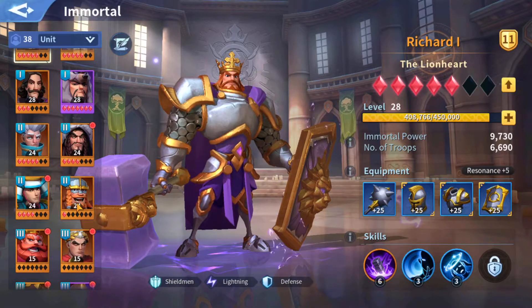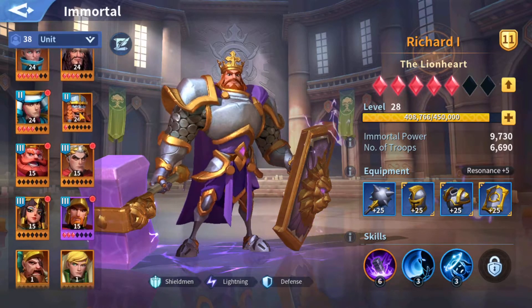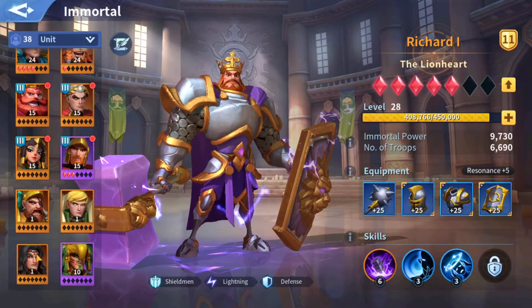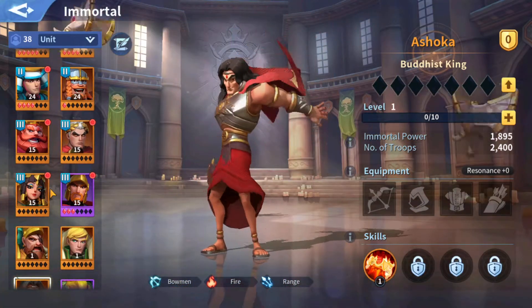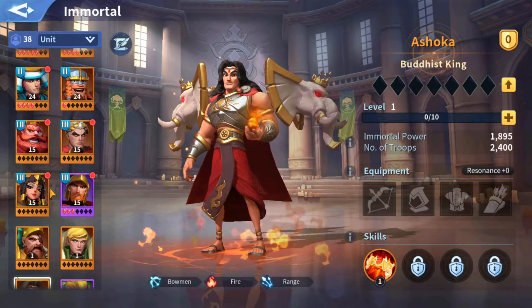My first priority is my main march. I may focus on Merlin, but if Harold or Ashoka shows up in the market right now I'm probably not going to get it — or if I do buy it, I'm not going to use it. I'll keep it in my inventory so I can use it later or recycle it.